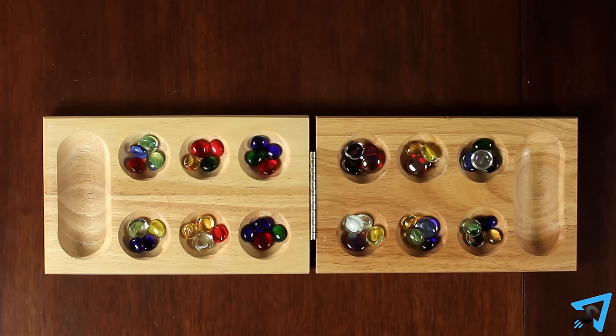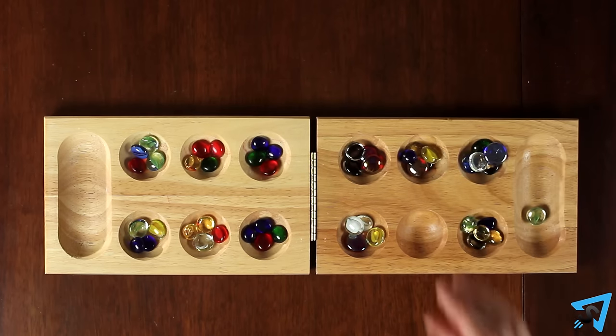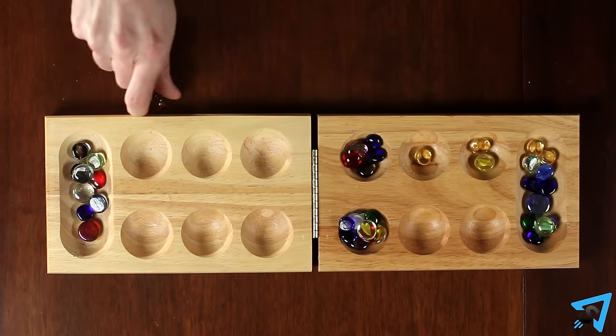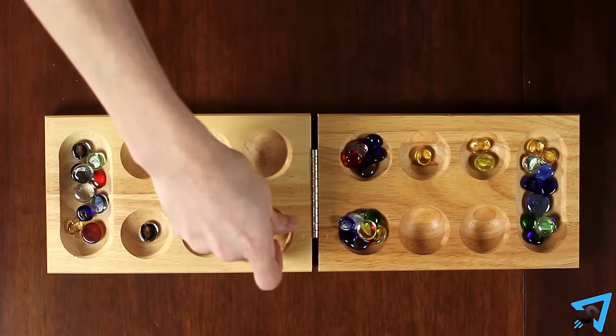Pick a player to go first. On your turn, pick all the stones in any one of your pockets on your side of the board. Moving counterclockwise from the pocket picked, deposit one of the stones in each pocket you pass until the stones run out. If you run into your own Mancala, deposit one stone in it.